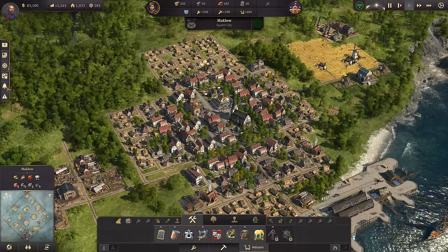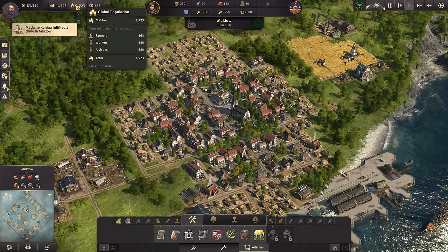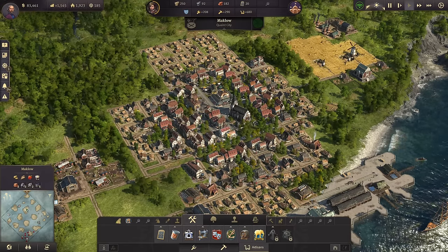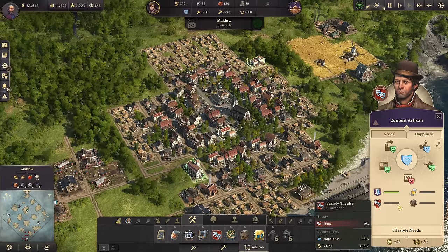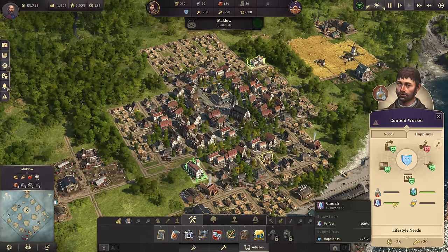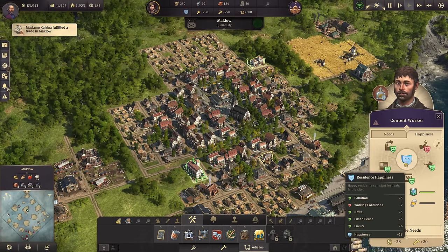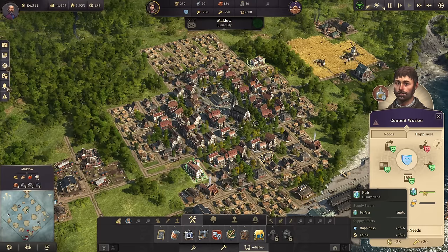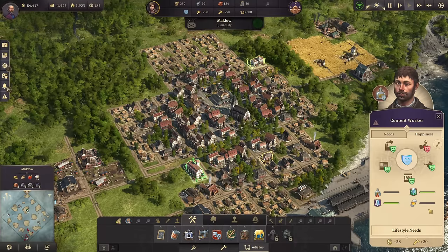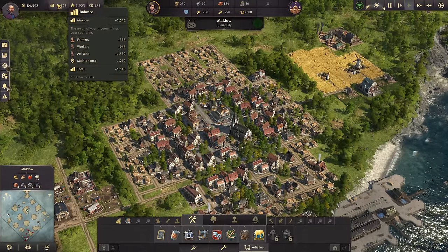We have just shy of 2,000 total global population. We are not in the new world, and we have a balance of 1,500 right now. If we go in here and take a look, you'll see that I am not supplying anything that can give us coins — no variety theater, no beer, no rum, no schnapps. We are supplying a pub, but that is specifically for happiness. You need to keep your happiness at least content, preferably in the green. But I have not supplied any luxury goods to our citizens, and I am making a profit of 1,500 right now.